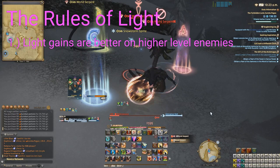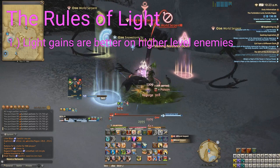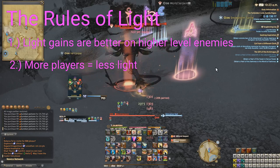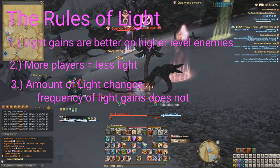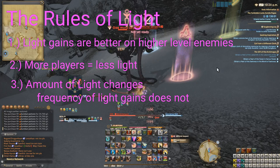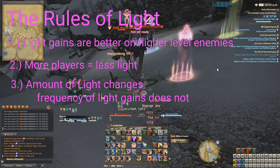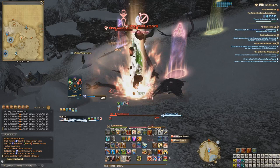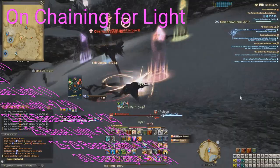First, enemies give light based on a level proportional to yours. So if I'm level 35, the max level in Pagos, and I kill a level 36 enemy, I'm always going to get gentle light. Light gains are also affected by how many players are in your party and how many players are hitting that enemy, even if they're not in your party. So the more players you have, the less light you get — not the frequency of light, but the physical amount of light you gain. Light frequency does not change from enemy to enemy. There's a big benefit in killing more enemies more quickly, but there is a huge detriment to having lots of players killing the same enemies. Even a full party of eight hinders your light quite significantly.